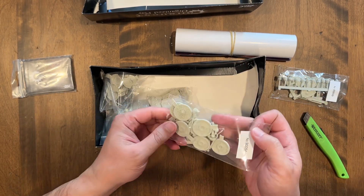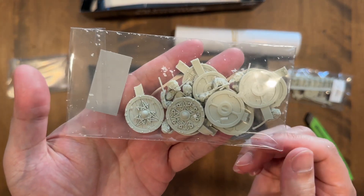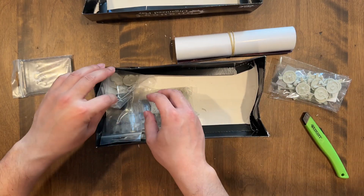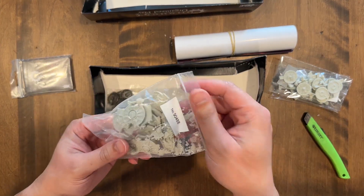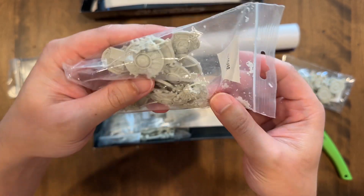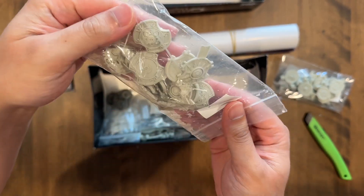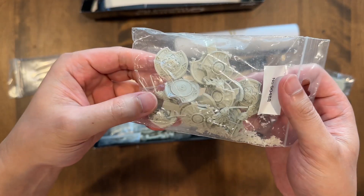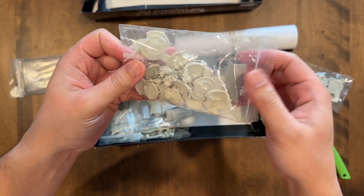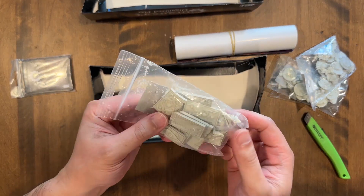Let's check these out - seems like it's some Nord stuff, very cool, love the Nord art style, very Viking-like of course. Oh look, looks like a little resin residue in there. So let's see these City States - little City State boys, some shields. What is that resin, looks gross.